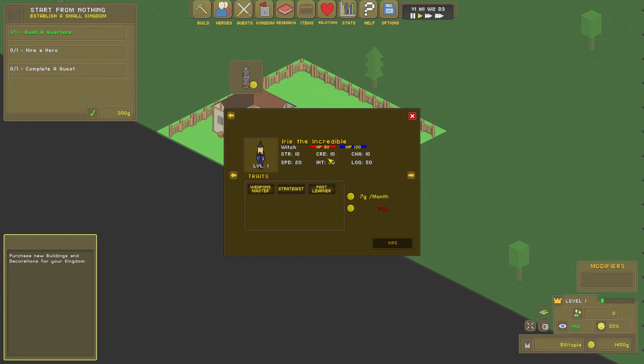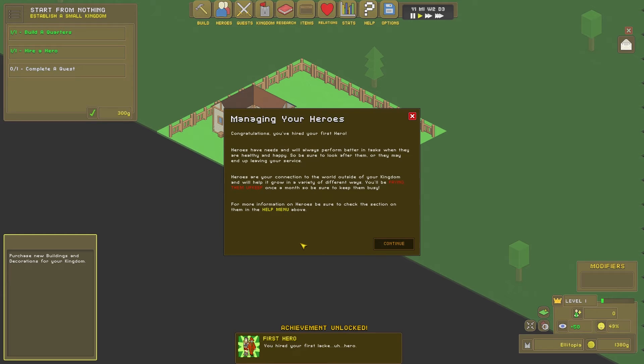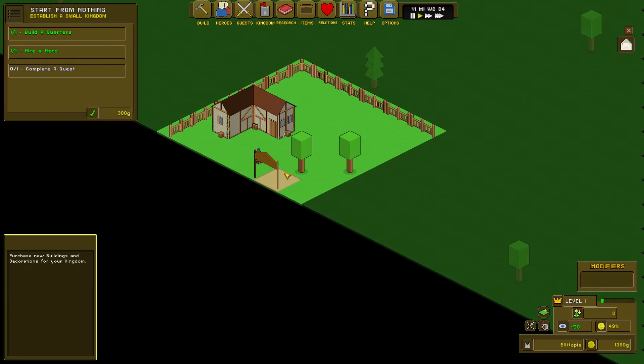Or Iris the Incredible is a witch — oh, what was he? A knight. Chris the Courageous — what a weak name — he's a ranger, Sprinter with weapons and weapons master. I think the first one's got to be a knight. Let's hire a knight. Congratulations, you've hired your first hero. Heroes have needs and will always perform better when they are healthy and happy, so be sure to look after them or they may end up leaving your service. Heroes are your connection to the world outside your kingdom. You'll be paying them upkeep once a month, so be sure to keep them busy.